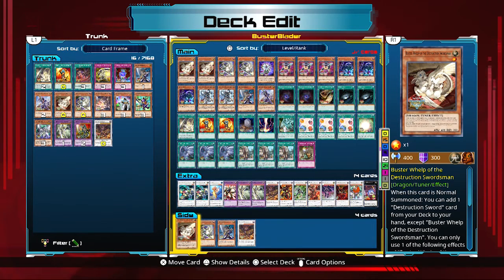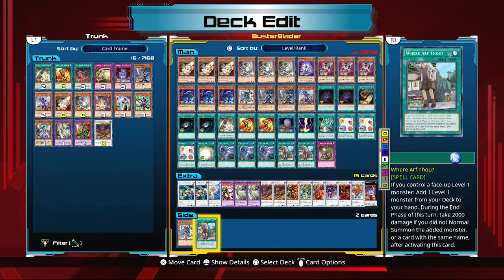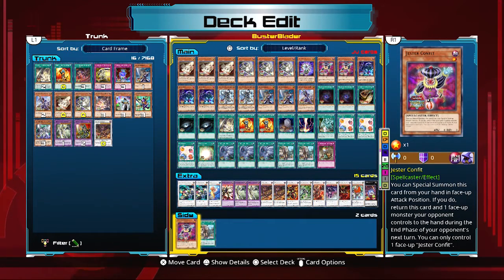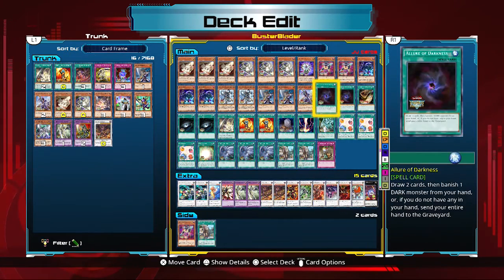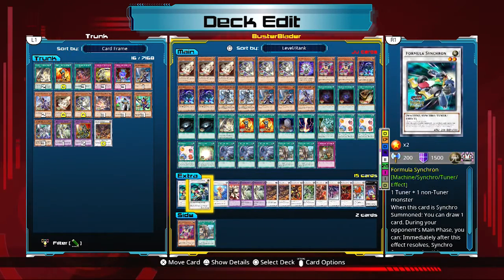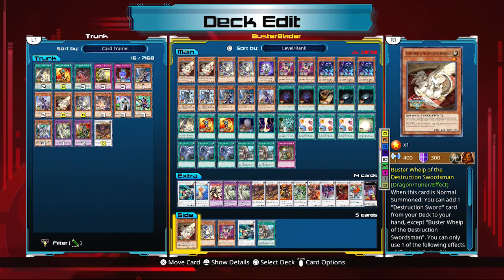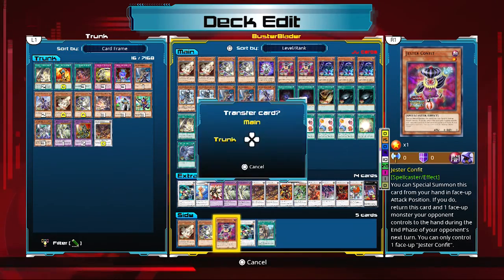There are other combos too. You can add Sage or Where Arf Thou to the main combo — both search out Buster Whelp, which is a nice plus. For the Jester Confit combo: special summon Jester Confit without using your normal summon, activate Where Arf Thou with a Level 1 monster on the field, search Buster Whelp, normal summon it, and use Whelp plus Confit to bring out Formula Synchron for a draw. Then search Destruction Swordsman and continue your combo from there.